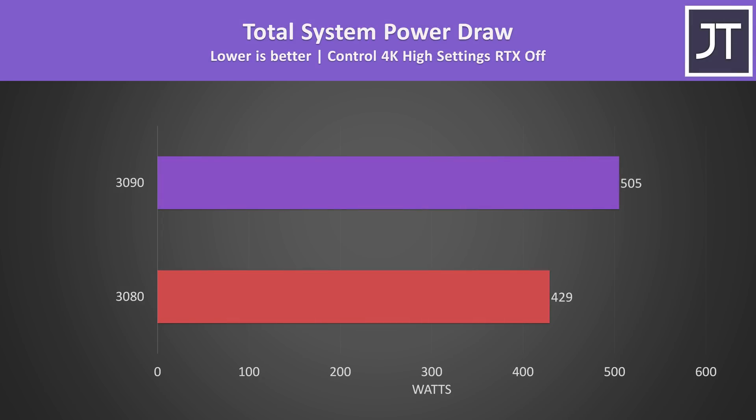When we look at total system power draw from the wall, the PC with the 3090 installed was using 17.7% more power, while testing Control at 4K high settings was reaching 17.5% higher average FPS — so a similar performance uplift relative to the additional power being consumed.